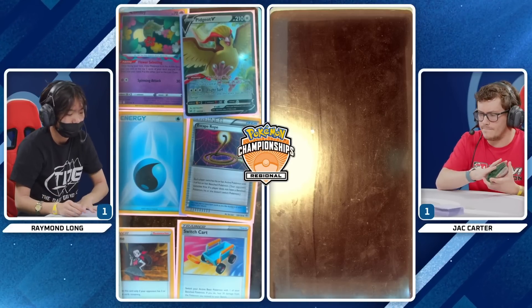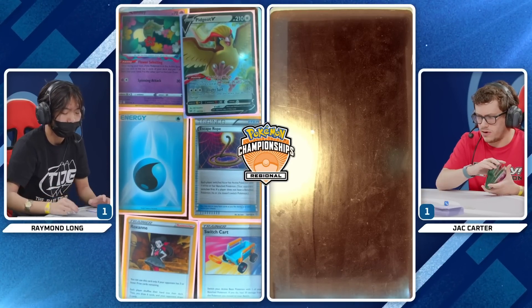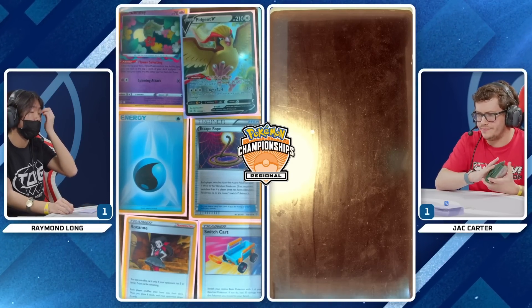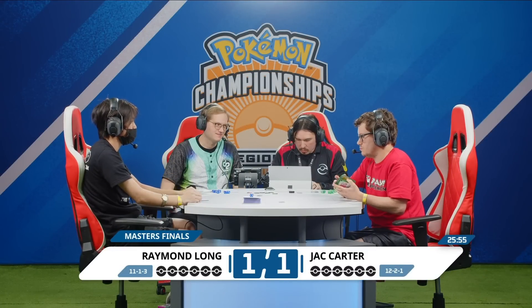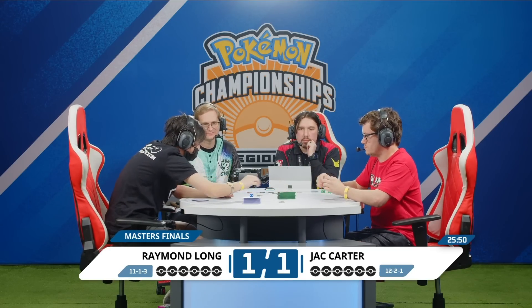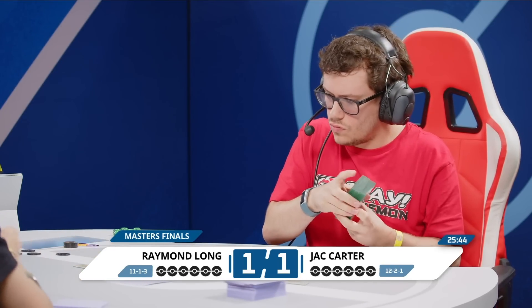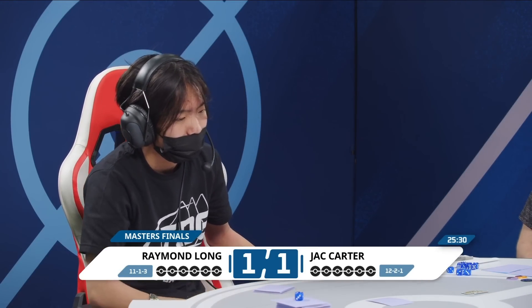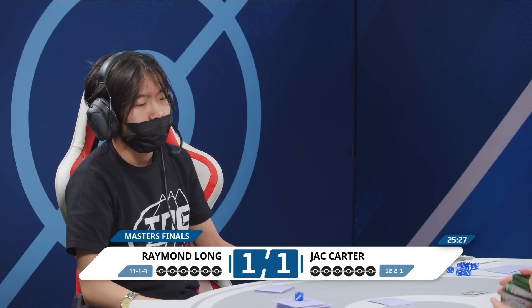Before we can even start this game, we have to resolve this mulligan. Jack Carter has one mulligan so far, which means until Jack can get a basic Pokemon in play, Raymond Long is going to be drawing cards for each time Jack has to shuffle up. When you're going first in the Lost Box mirror, the last thing you want to do is give your opponent more mulligan draws — that makes it more likely they'll pull off the turn one Cramorant attack. Another mulligan — that's going to be two mulligans now for Jack Carter.